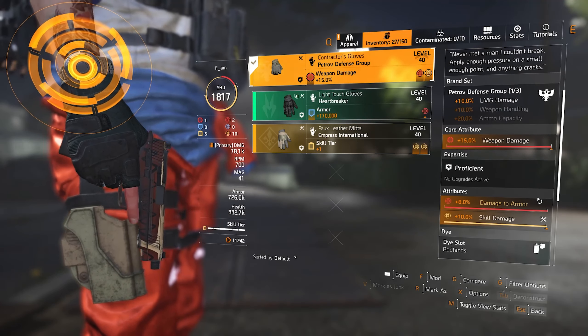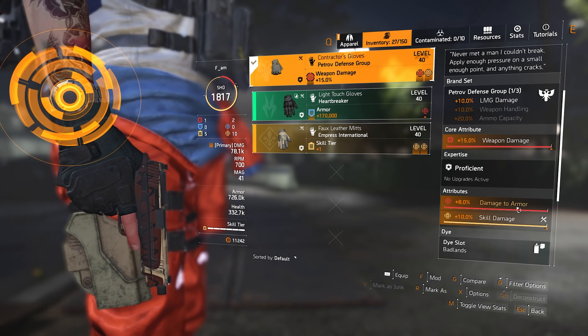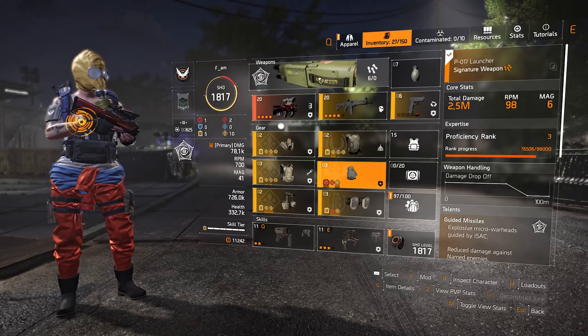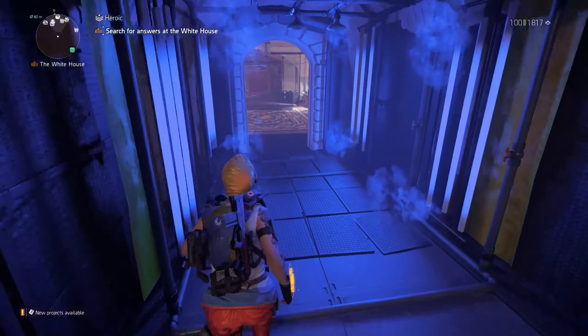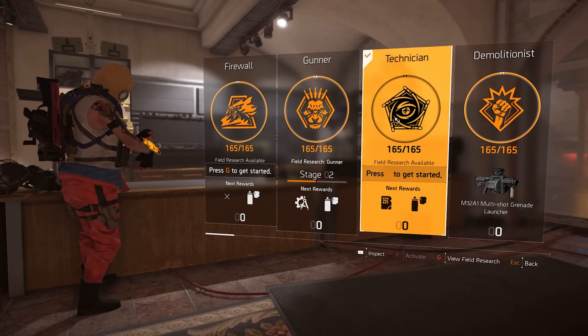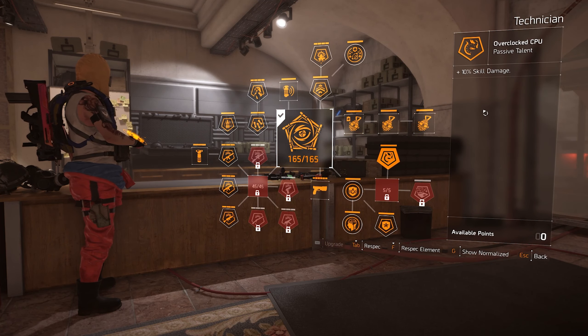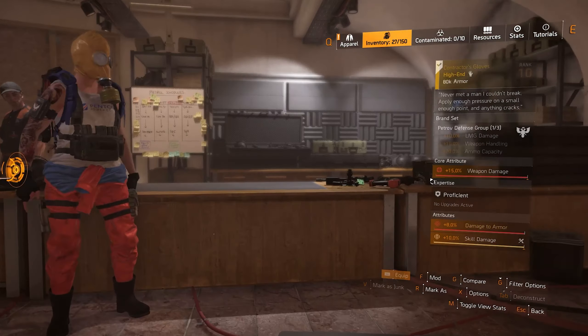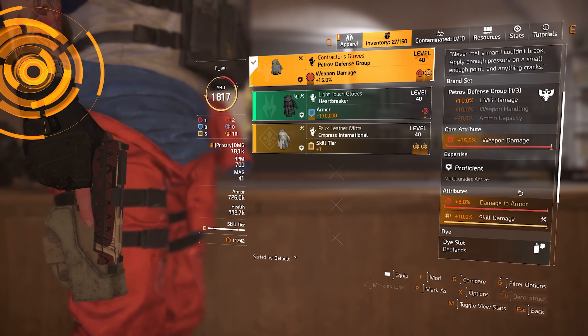That's why you see me going with the contractor's gloves and the fox sprayers. Starting off, we have the contractor's gloves because it has the 8% damage to armor, which I really need. We have one red core attribute here — 15% weapon damage — because I'm going with the Technician specialization, which gives me plus one skill tier as well as 10% extra skill damage. It also gives us the Artificer Hive.